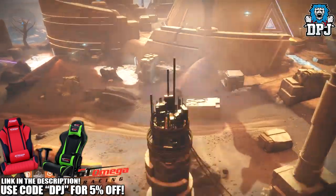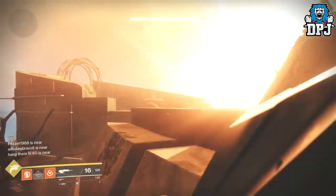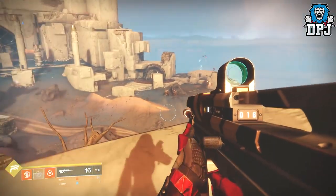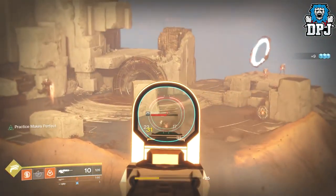If you enjoy the video and it helps you out, leaving a like really does help me out. So simply, you want to head to Mercury and spawn into the Lighthouse. Once in, you should see Cabal down to your left fighting some Vex — ignore them until you get into place.